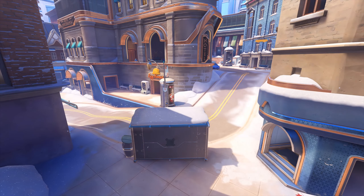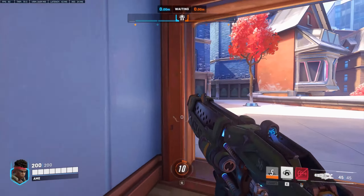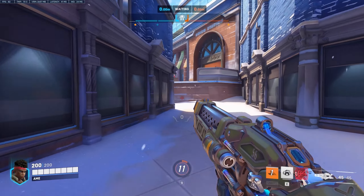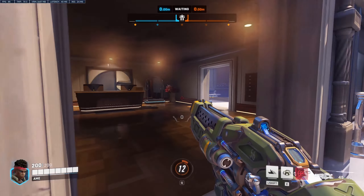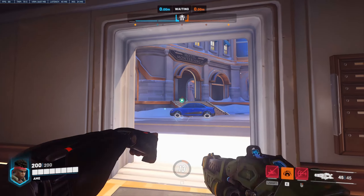Tip number one. New Queen Street is yet another push map that has a powerful flank at the end of each route. Here on the bus stop, you can take the entrance to the long side of the route where you can find a path all the way into the enemy's spawn. The whole flank is basically covered, leaving you with minimal risk of detection. At the last house, there is a mega health pack, making this an optimal flanking position at the end of the push to finish things off.